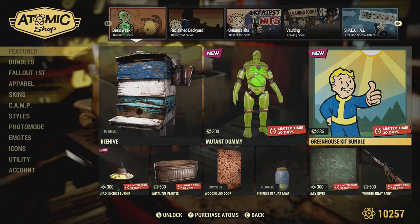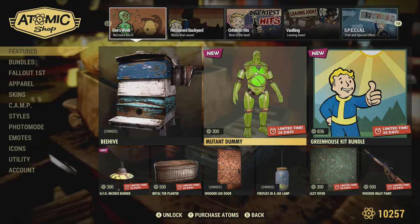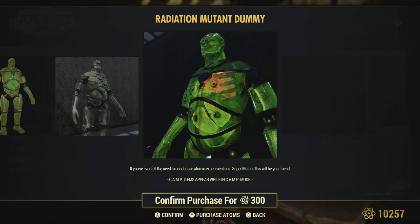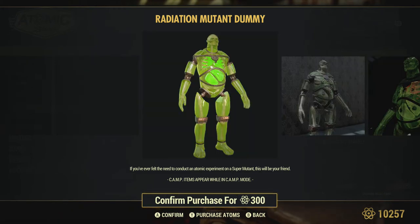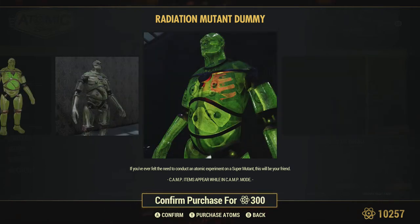First up is the beehive, which is from the legendary run, so those that don't have it will be able to buy it. We have a mutant dummy, which is similar to the last radiation dummy. I did see the last one at someone's camp and wasn't overly impressed - let me know what you guys think. I guess it's kind of neat, it glows. I'm assuming you can get some radiation from it for the bloody builds. Now they have the super mutant one - it's different, it's new, so we always welcome new items.